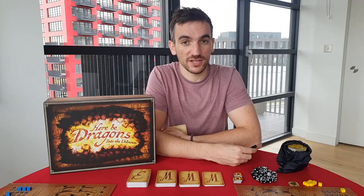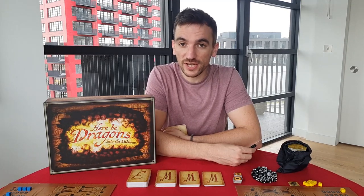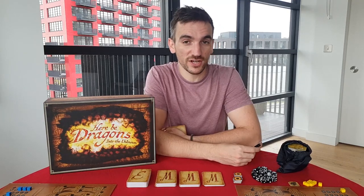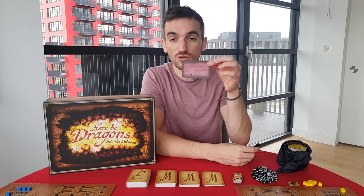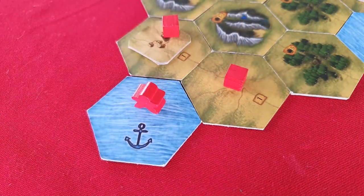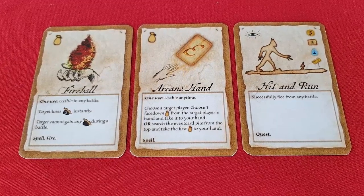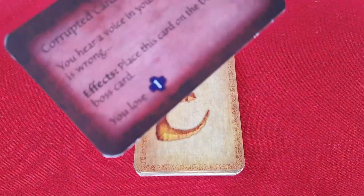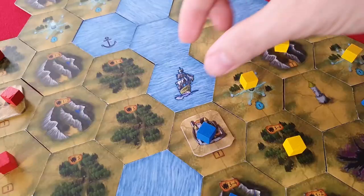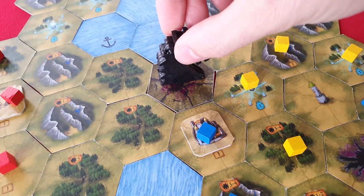We've covered most of the major mechanics, but one of the big elements we haven't detailed yet involves the game's boss. In Here Be Dragons Into the Unknown's base game, players will face the Devourer, a tough-to-defeat dragon who will appear and awaken through the game's corruption cards. During each player's turn, immediately after moving their character meeple to their new destination, they'll draw a card from the event deck. These are usually positive things like items and quests, but as the game progresses you'll start drawing nasty corruption cards. Not only do these hurt the player, but when the third corruption card is revealed, the Devourer awakens, is placed on the starting tile which becomes corrupted, and its card is revealed to all.